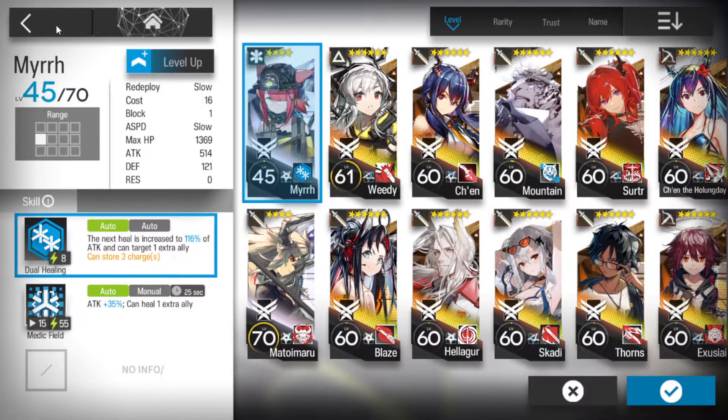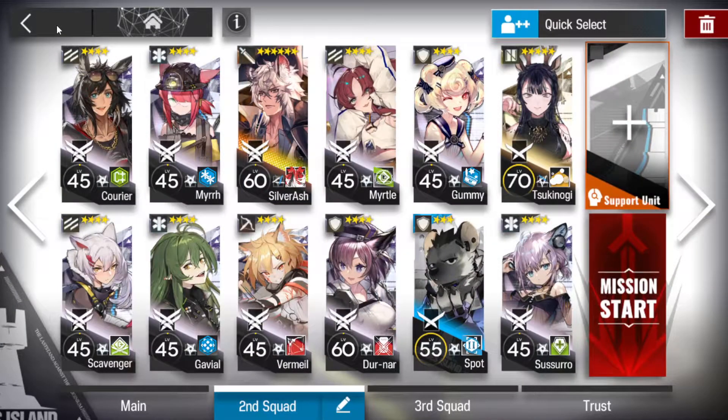You could use a three-star for this, but Myr will do. Gavial as well. So two single-target medics, and Suzuro is over here. I've got Suzuro with skill two as well. Super confusing for everybody involved. So three single-target medics - Suzuro is preferred as one of them just for her skill two.